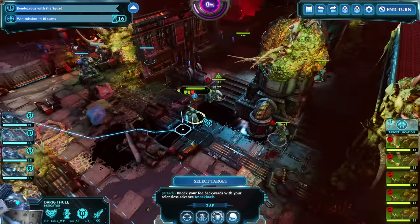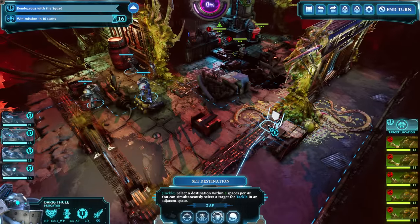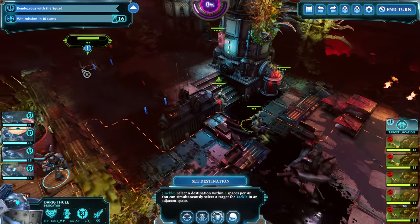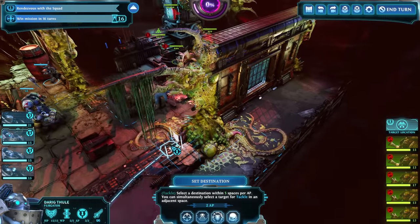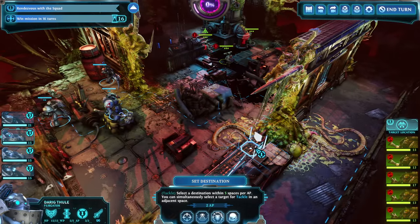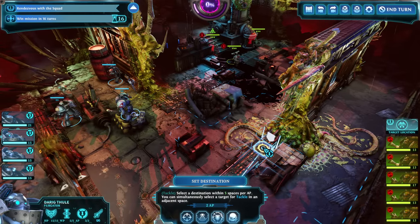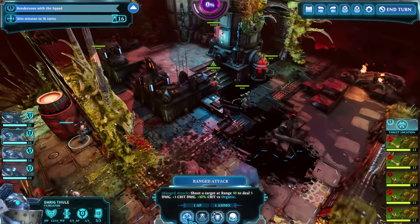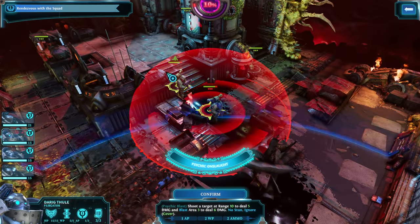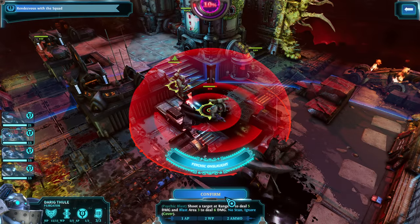We should be able to hit this guy pretty well. I'm a little worried about this guy flanking if I go here. I can go lower — it'll still possibly be a flank, but I think this will block line of sight, so I'm going to move here. Let's get a shot into this guy — I can use Psychic Onslaught for extra damage. It might destroy this guy's cover, letting me hit him a bit more easily.